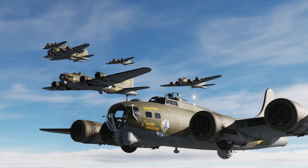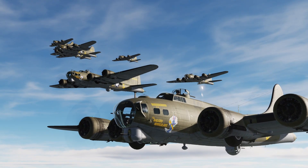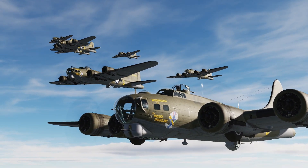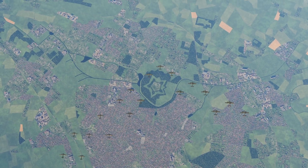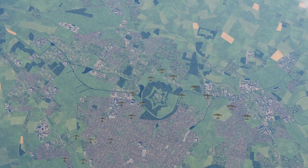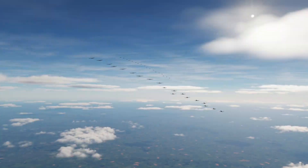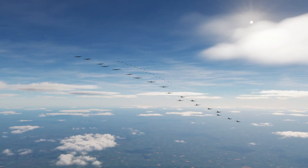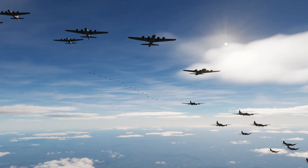In 1942, you'll see the Javelin formation — bomber elements of 3 planes in a V formation flying at offset altitudes. Two elements form the squadron and 3 squadrons form the group: a high squadron, a lead squadron, and a low squadron. The formation looked like a giant V of 18 bombers at staggered altitudes. The next group followed behind in a similar formation.